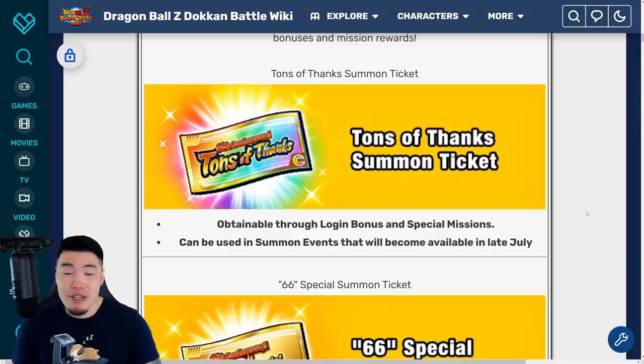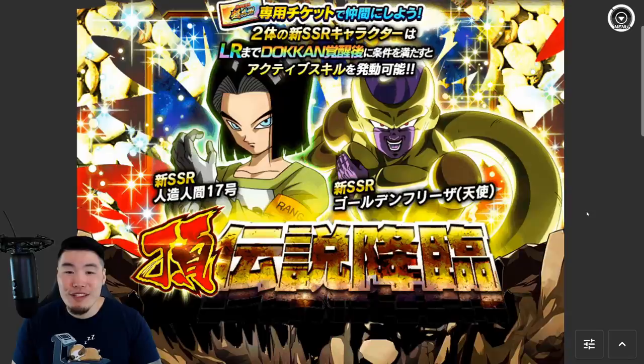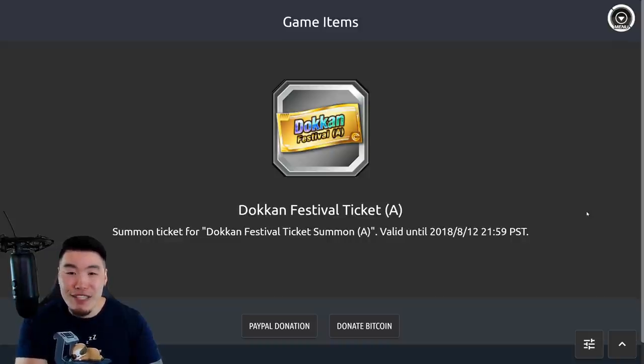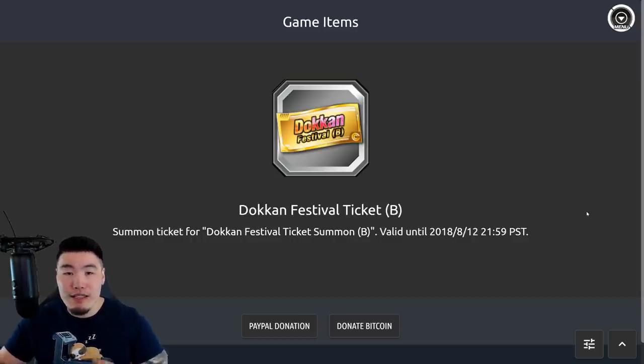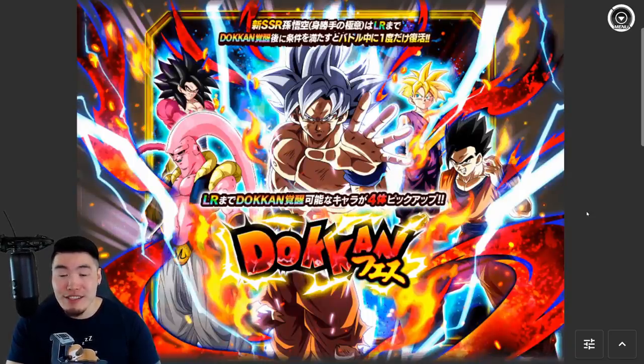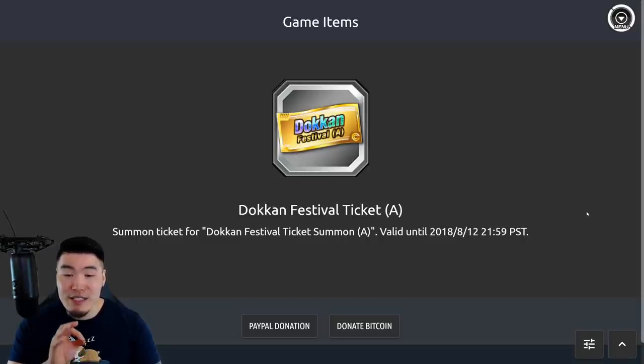I'll quickly mention them today as well. I'm referring to the Dual Dokkan Fest — Dokkan Festival A and Dokkan Festival B tickets that we typically get for almost all Dual Dokkan Fests in this game, with the exception of the Worldwide Celebration, which is a joint celebration for Global and JP at the same time, so we don't get Dokkan Festival tickets for those. But for pretty much every other Dual Dokkan Fest we've had for the past 3+ years, we've had Dokkan Festival tickets. In this case, it would be the MUI Goku banner and SSB Vegeta banner that should give us these Dokkan Festival tickets.